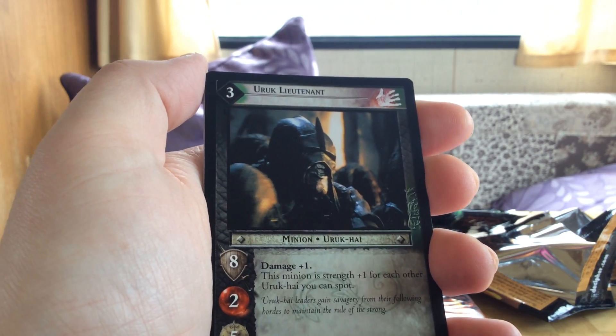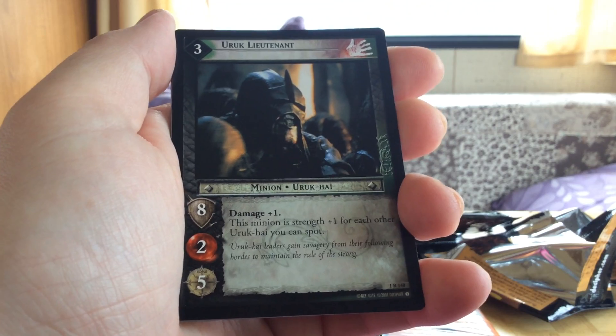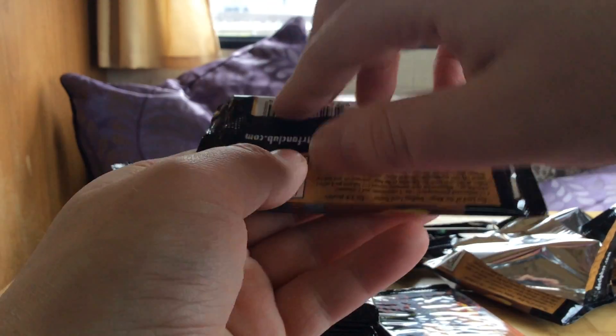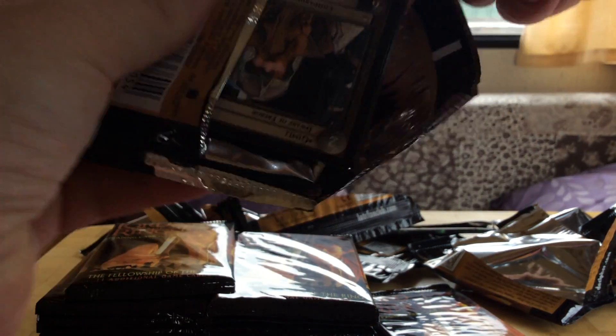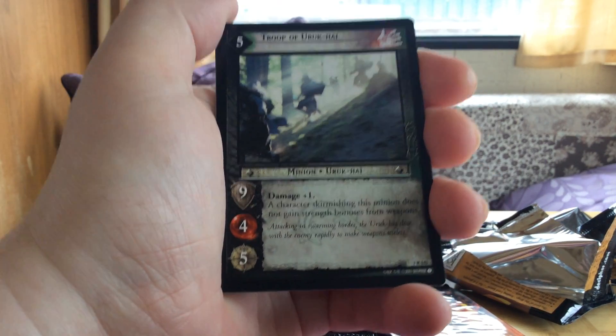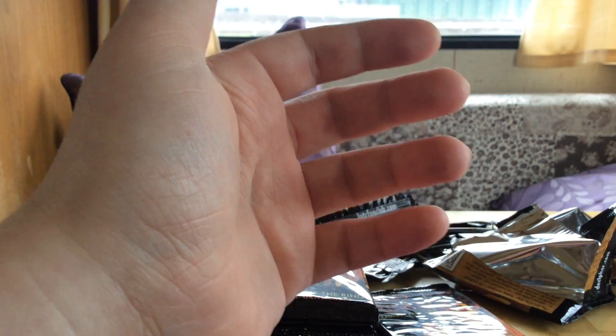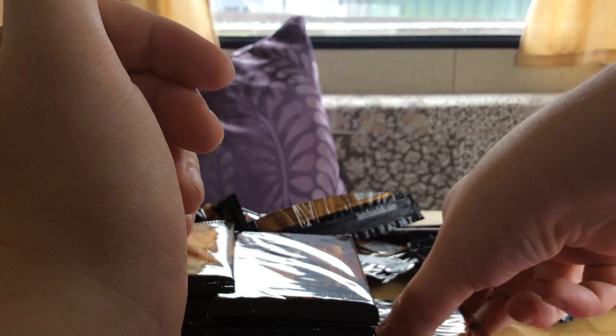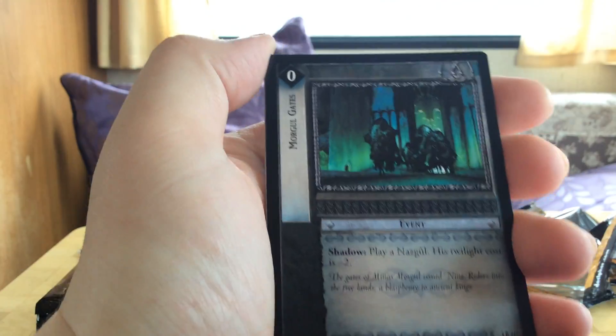We have an Uruk group 7 — I believe I need those, so that's pretty good. One of my shadow decks I'm building is Uruk-hai. Then we have a Troop of Uruk-hai — I'm pretty sure I need this as well. Then we have an Uruk Butchery, and we have Morgul Gates.